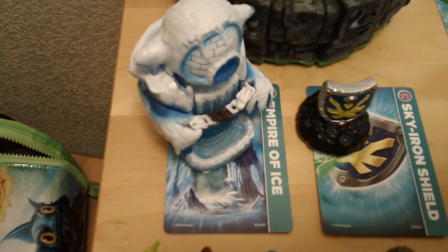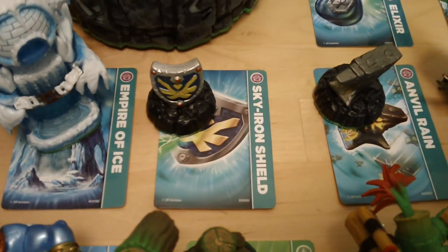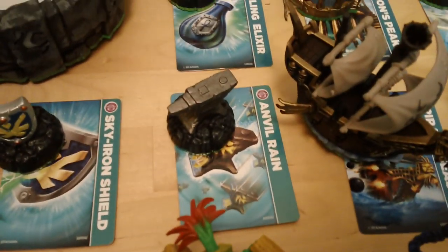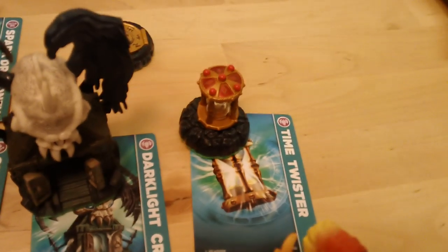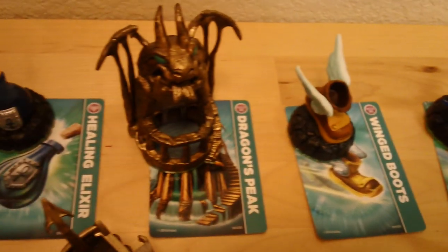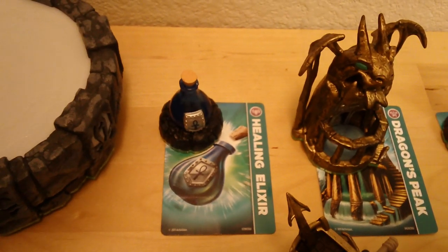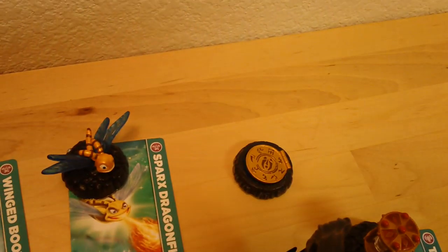And back here we have all the adventure pieces you can get — there are four of them. This is the Empire of Ice, Sky Iron Shield, Anvil Rain, Pirate Seas, Hidden Treasure, Ghost Swords, Dark Light Crypt, Time Twister, Sparks Dragonfly, Wing Boots, Dragon's Peak, Healing Elixir, and over here of course this is just a little special thing you can get at Best Buy if that's where you bought your starter pack.